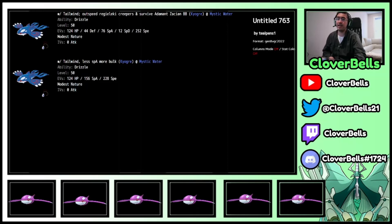I've also given you a couple of bonus spreads. If you want Tailwind but less Special Attack investment and prefer to be even more bulky, I've given you one titled 'With Tailwind, outspeed Regieleki Speed Creepers.' With this spread you actually survive Adamant Zacian's Behemoth Blade because of the defensive bulk.